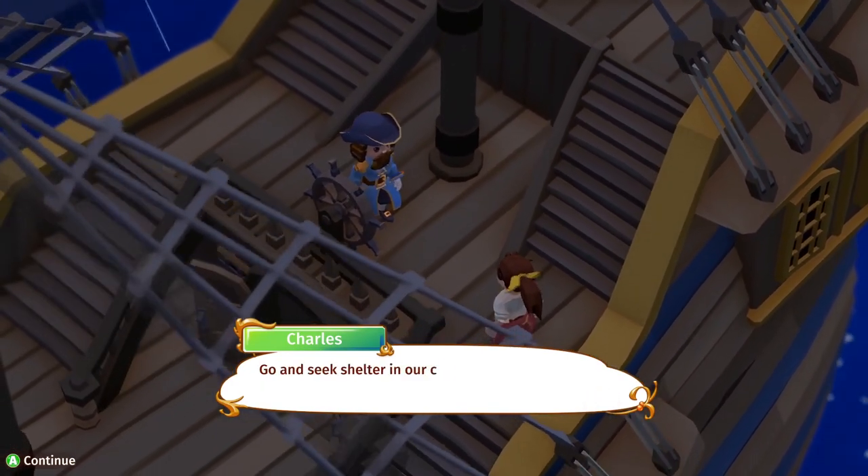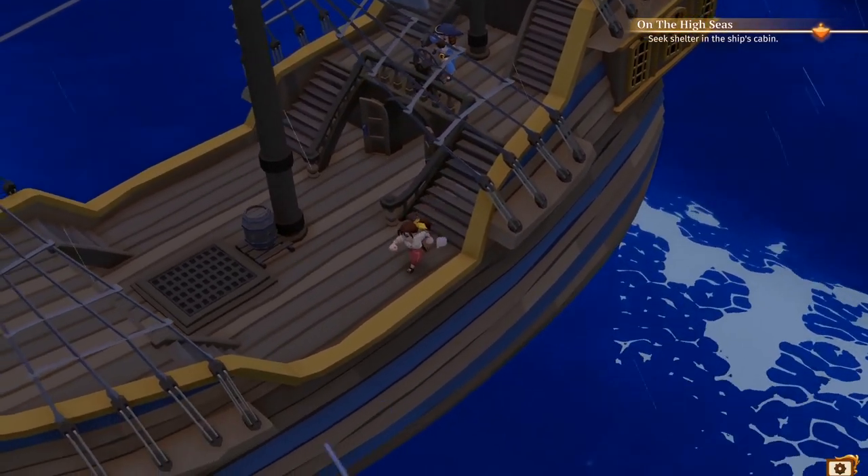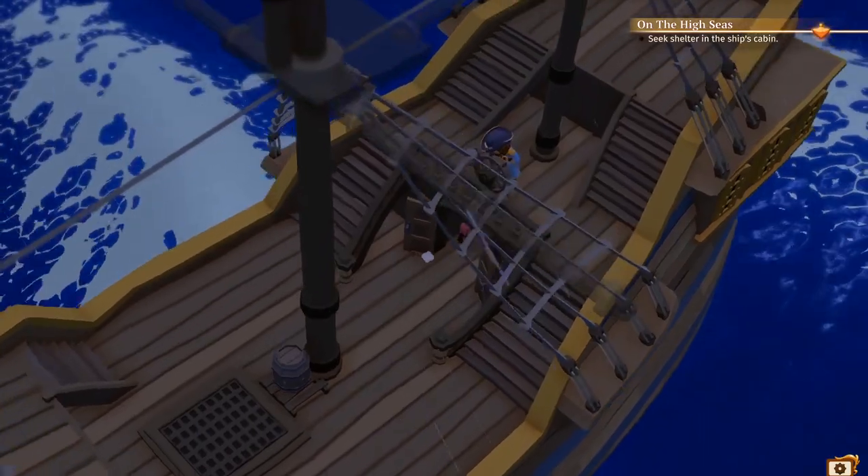Quick, Pippo! Go and seek shelter in our cabin! Yes, I've given my character the name Pippo. Deal with it. The storm intensifies, trying to tear the ship apart. Powerful waves toss it around like a nutshell. Planks are creaking, ready to burst. Tentacles are appearing everywhere. Finally, the ship crashes against something massive, and blackness prevails.